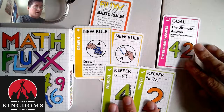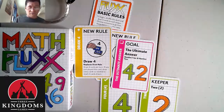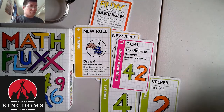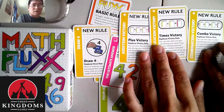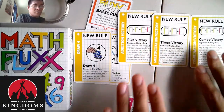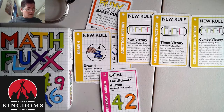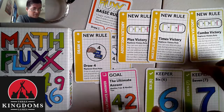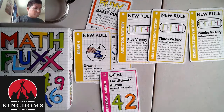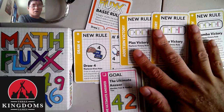So your objective here can be just matching the four and the two and hitting your goal. But there are other rules in the game specifically for Math Flux such as the victory rules. You have plus, times, and combo victories. These victories enable you to take 42 by adding them together, or multiply — such as 6 times 7 would also win you the times victory. Or you can do a combo victory, like 2 times 3 times 7, which would also get you there.